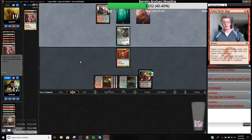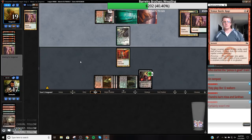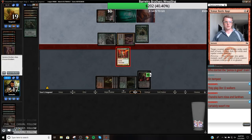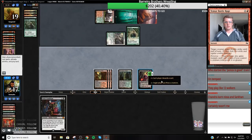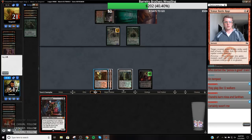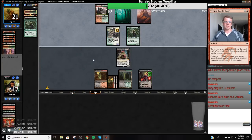Casting that there would have been horrible unless we wanted to do it on a basic land — it might have been worth it to hit a basic. All of a sudden we're in trouble. To make them Edict, they'll probably get rid of this Kitchen Finks. And hopefully they attack this Liliana, because if they do that then it saves us a little bit of life.